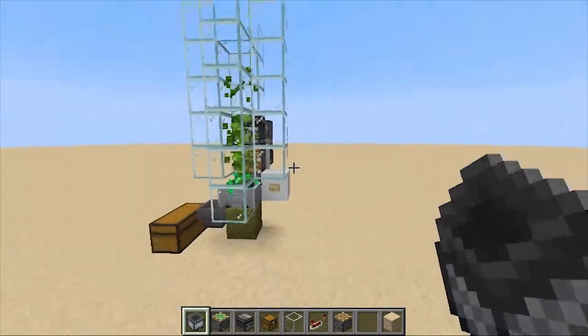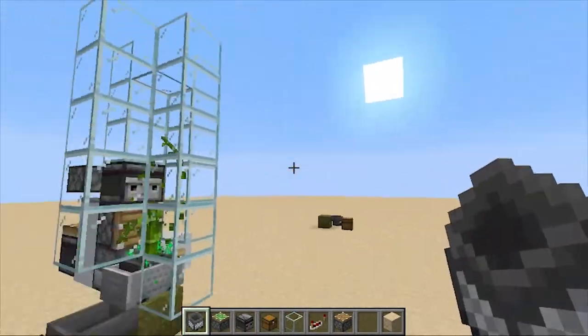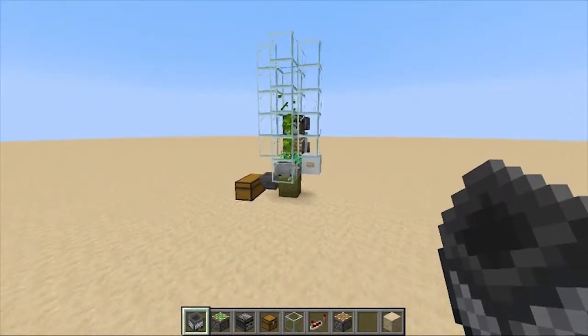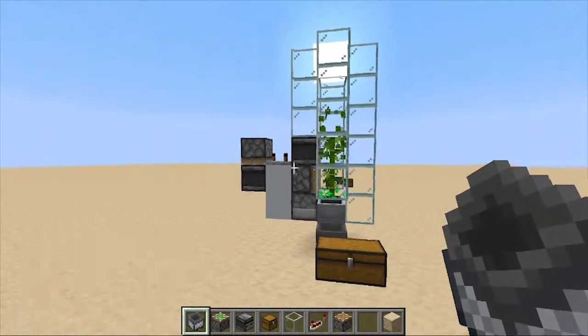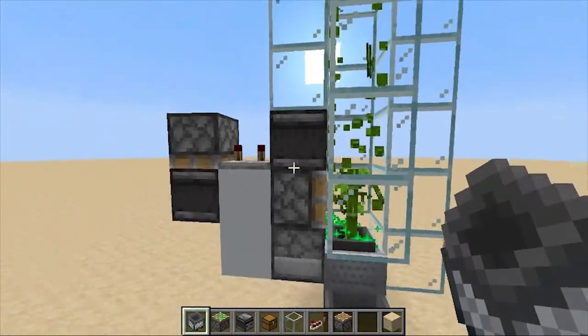I highly recommend building a mob farm — that's better — but if you're in early game and you find a mob spawner and some bamboo, I recommend just building yourself a skeleton farm and that will do it. So I don't have to explain anything else because this is really compact and easy to understand.